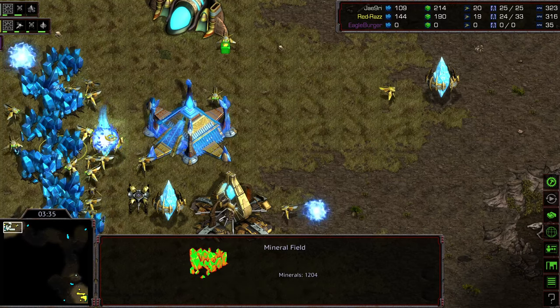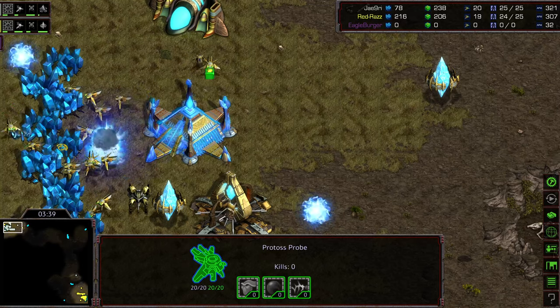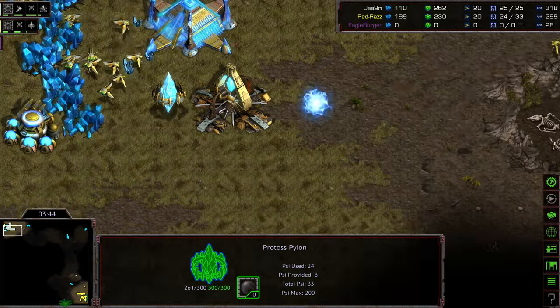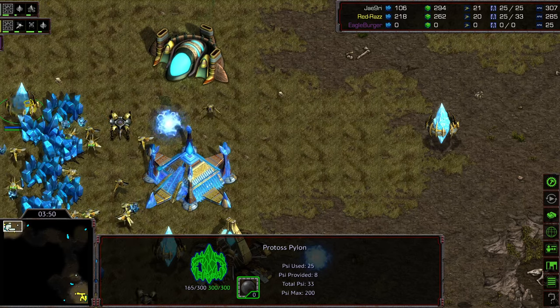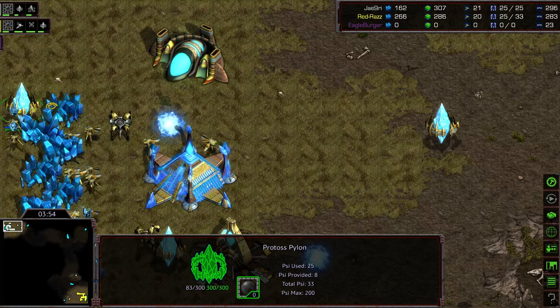I don't think he's going to get a lot out of this because it's like a partial blockade. But actually, this is doing a lot more than I thought, because these two probes are freaking out in the back corner. And as they were freaking out in that back corner, Raz was able to trap two probes.